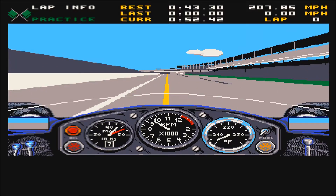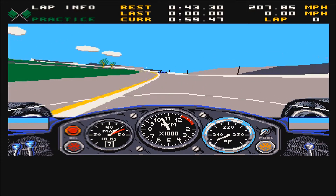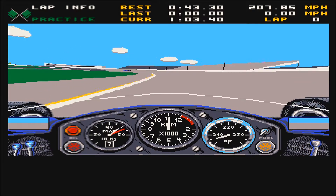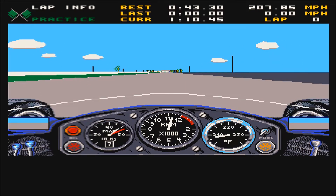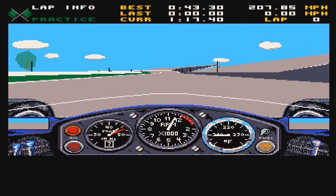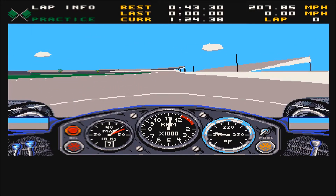Controlling the car is pretty straightforward: hold down the right mouse button to accelerate, left and right mouse movement for steering, and the left mouse button activates the brake. Those are the basic controls; there are other controls I'll explain as we go on. With this being the out lap it's going to be very slow — currently one minute sixteen. If you were getting one minute sixteens on a flying lap you've done something very wrong.